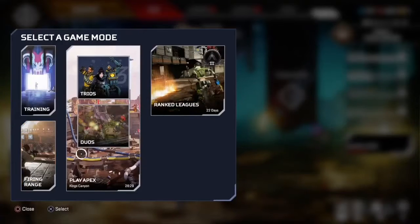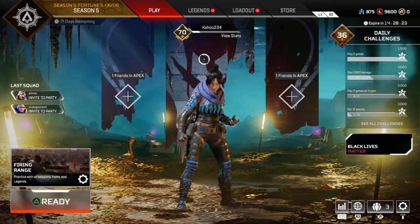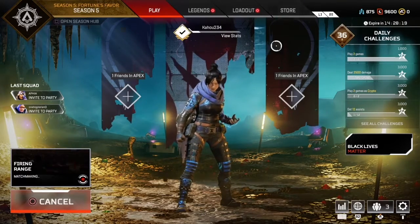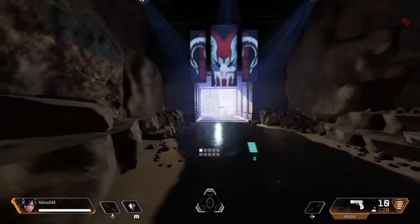What's up guys, today I'm gonna show you how to do the easter egg of the moving dummies in the firing range. So what we're going to do is I'm gonna select the firing range and then I'm going to explain to you what you're going to do — wait, I'm readying up and waiting till it joins.